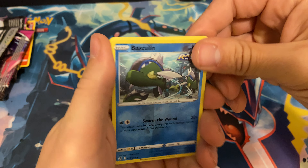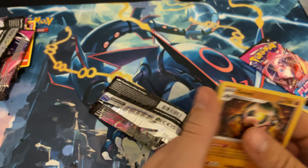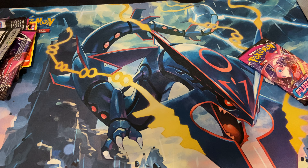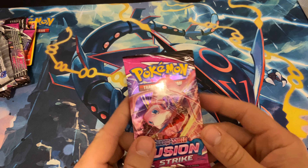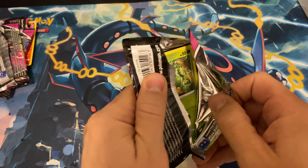We got a Basculine and a Golem. Okay, so we're on the sixth pack and we have not pulled one hit.